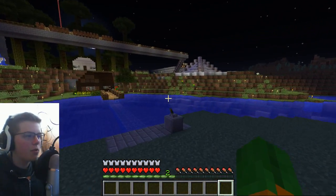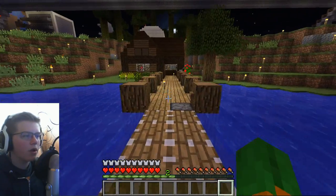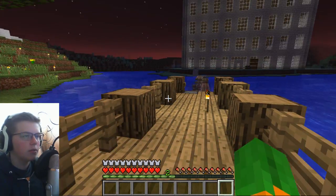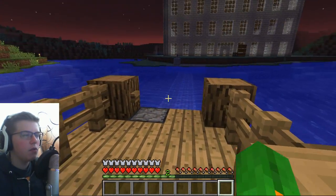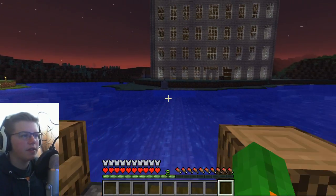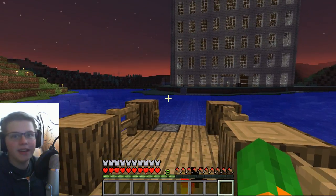Now if we want to get back to our house, all we got to do is make the pistons go back up, walk across it, and then flick this lever and it'll go back. And then if you want to fix the water, you can press that to kind of fix the water. And then yeah, it's hidden again.